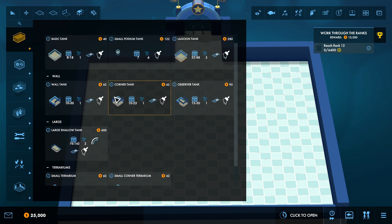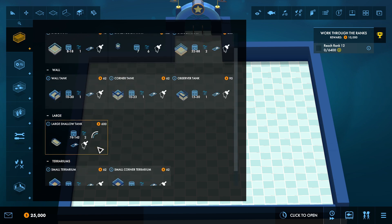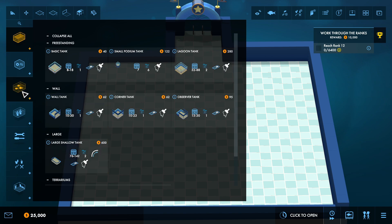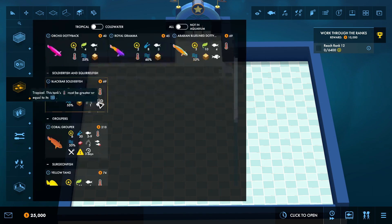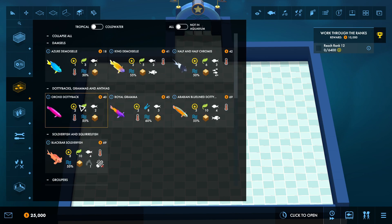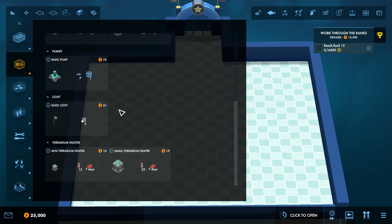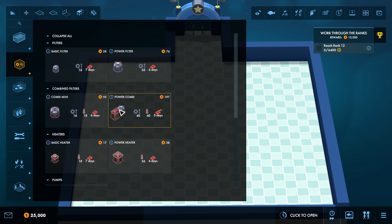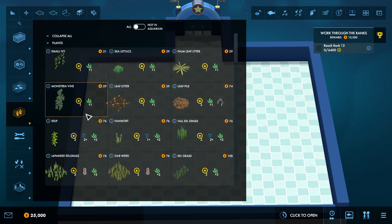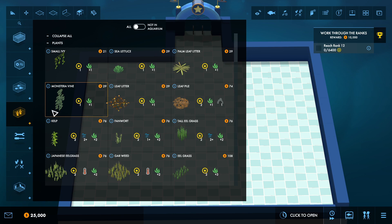The first thing we're going to do is look at what tanks we've got. We do not have the Belfast tank that I was hoping for. We do have a moderate amount of fish. As soon as we open we're going to be researching some very basic stuff and I think we just end up getting all the plants open up as we rank up.